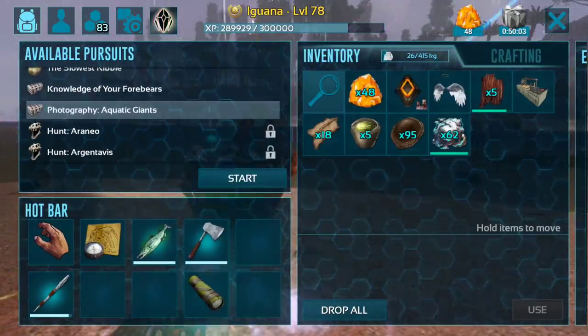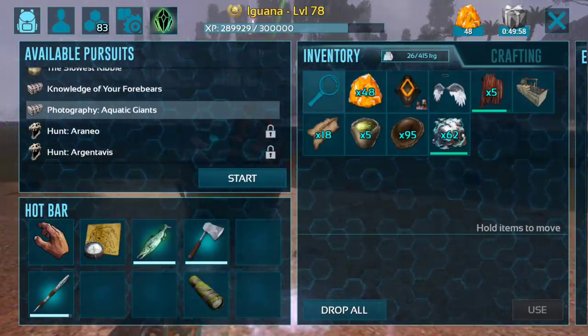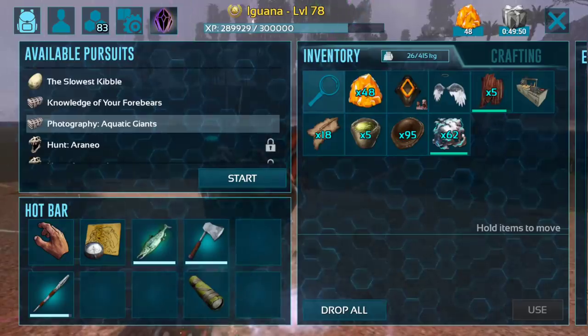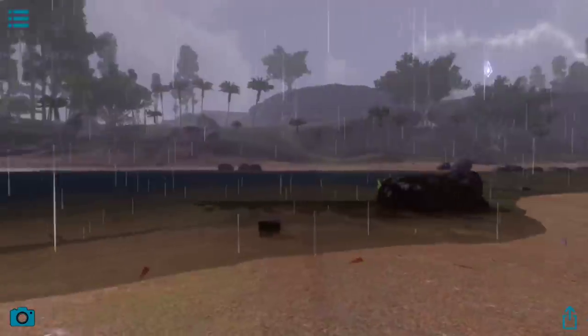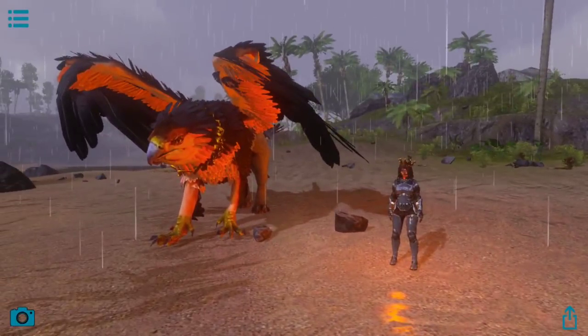What's next? Aquatic giants! I'm gonna put a hold on that one — the episode's getting kinda long anyway, and we're definitely going to need to take out our ichthy to get pictures of the aquatic giants. So that'll be saved for a different episode. If you did find yourself enjoying this one, please do remember to hit that like button because it seriously helps me out. And if you want to see more content like this, you can subscribe. I'll catch you guys in the next one — signing off, this is the Iguana. Bye.